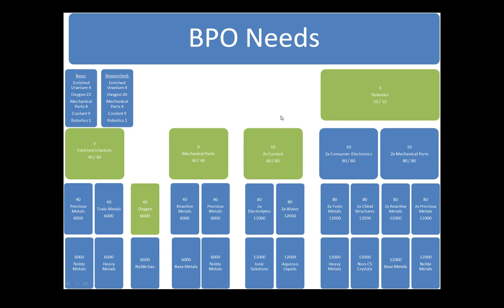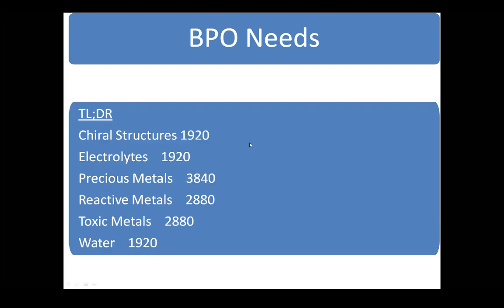For the TL;DR edition: this is the resource requirement to power a factory planet for a 24-hour cycle. That's 1,920 each of some resources, 2,880 toxic metals and reactive metals, and 3,840 precious metals. If you provide your factory planet with this batch of resources, one complete set of factories will be running for 24 hours non-stop.